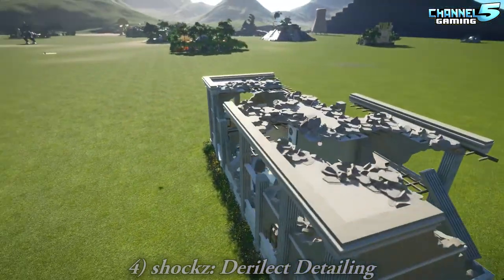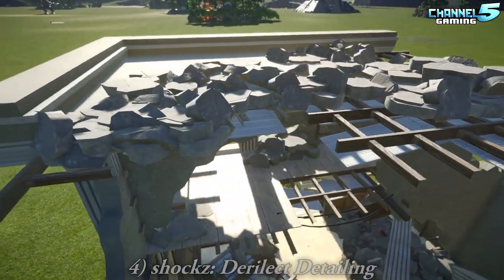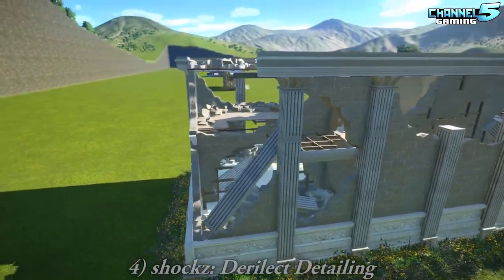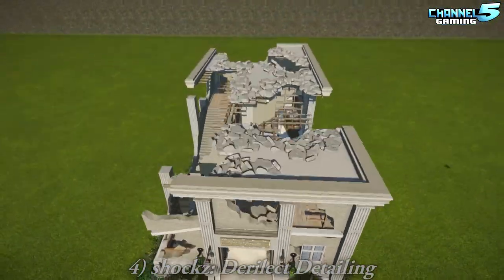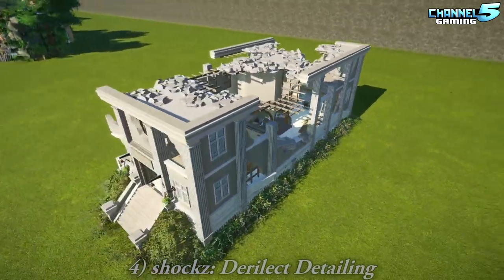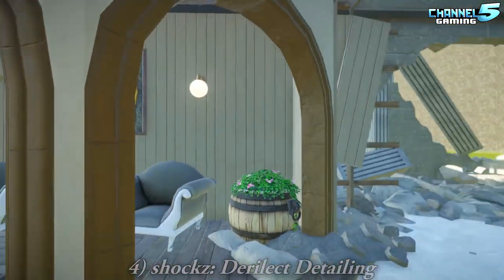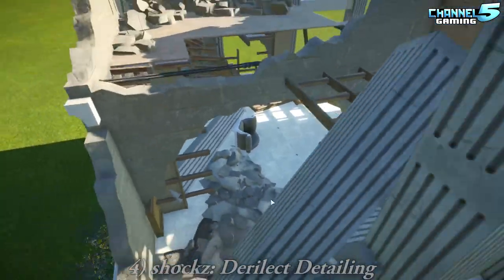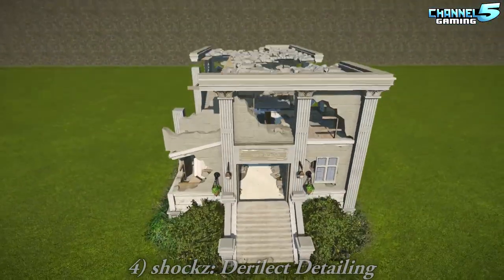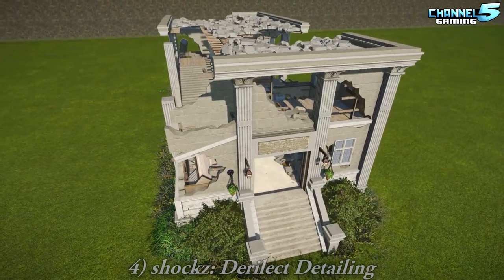Here we have the Derelict Detailing by Shox. Look at that rubble. Shox is kind of new to the community, and he's just come in right off the bat giving us all kinds of really detailed work. The rebar coming through there, all the rubble looks great. We did a poll in the Discord asking people what kind of Blueprint series they'd like to see. Post-Apocalyptic and Destruction were the third most popular, so we'll probably be doing this in the next Blueprint Challenge series. It takes a lot of patience to get that much rubble. You could even use those gems for shattered glass all along the floors - that would work.